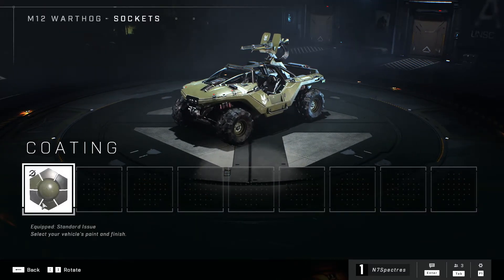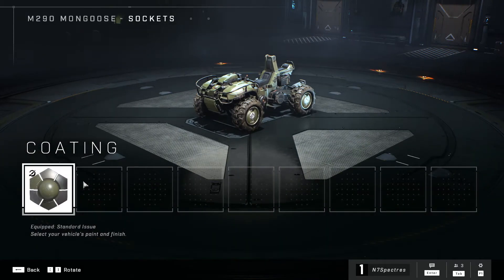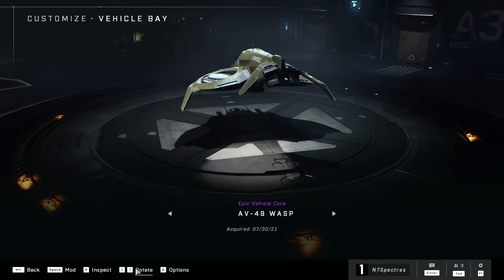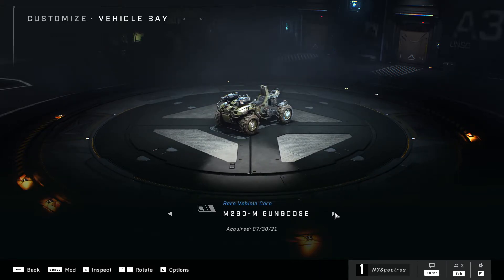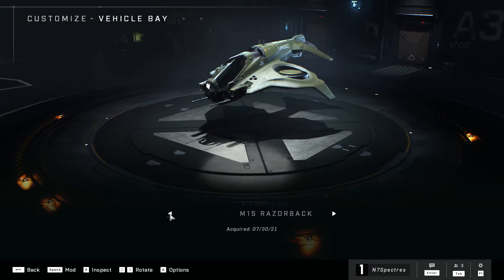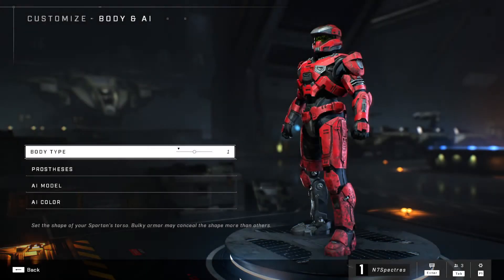Now we'll go into the vehicle bay. Clicking in here, you'd probably have different shaders and maybe different armor sets — you could probably change the wheels. It looks like the color shaders carry over but there's nothing in the shader section just yet. There's a Scorpion, oh — the Wasp! That's cool. There's also a new vehicle called the Razorback, a Mongoose with what looks like grenade launchers on the front, and the Rocket Hog. The Wasp is a really cool-looking vehicle.